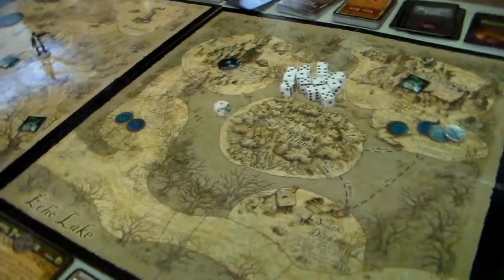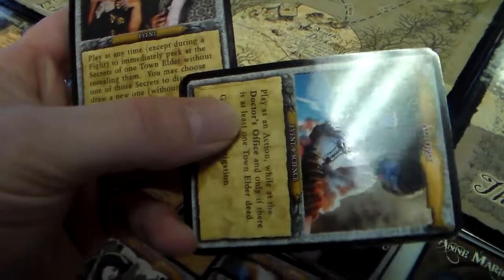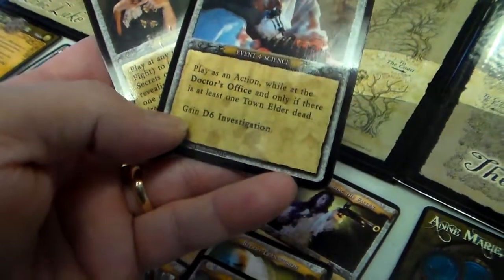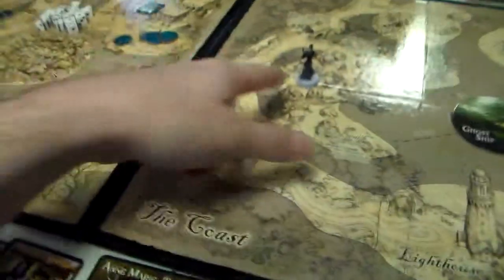Heinrich's turn. He rolls a 1 — he gets 2 event cards. Let's see what he gets. He'll keep the Autopsy one. It's her turn now.